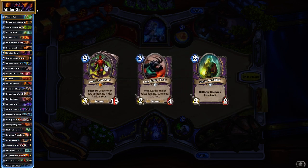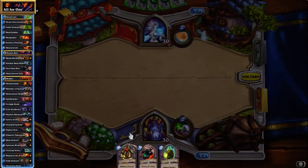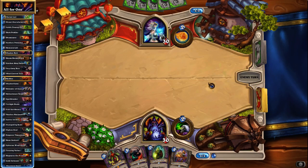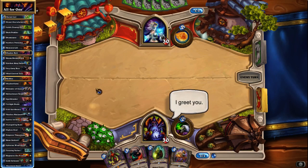Dark Peddler, as usual, is fine in the early game, and Imp-losion boss is the kind of 3-drop I would keep in my opener almost always. Let's see what kind of Mage we're up against.